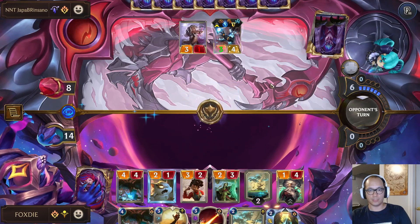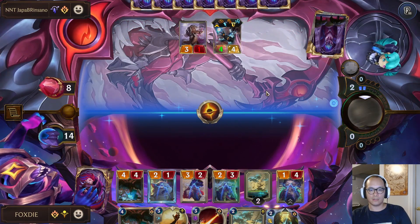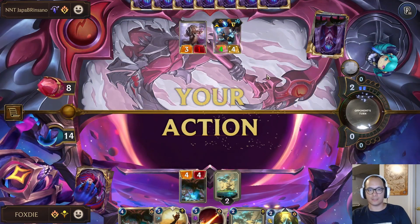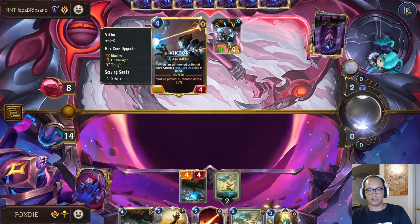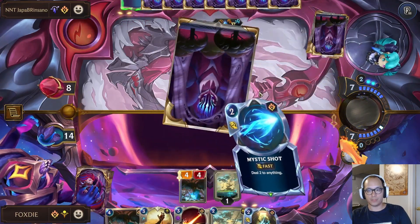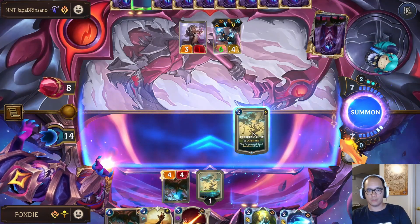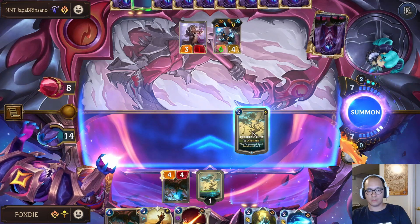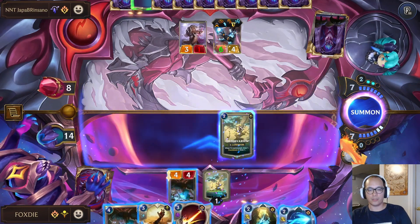I'm just gonna full swing. There it is — Cosmic Rays. It is what it is. This Quicksand is gonna be my saving grace I think. So I'm gonna copy again. I think first I'm gonna — do I even copy? I could play this and then swing and force Viktor to like block.